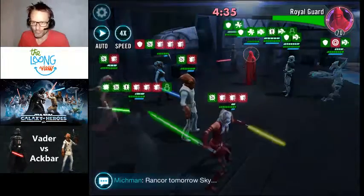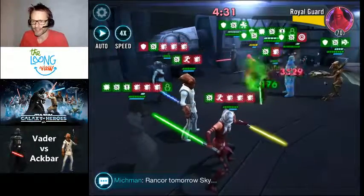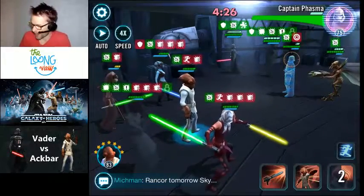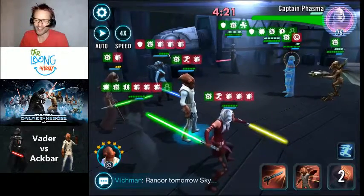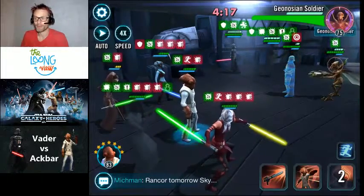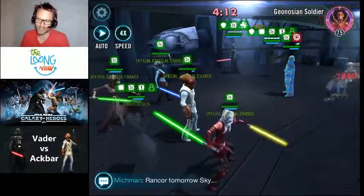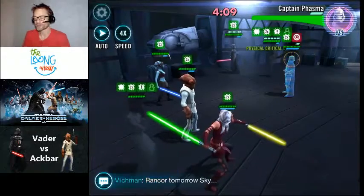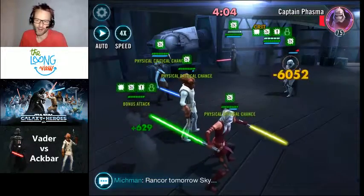Vader's just done his Force Crush move, which has hit some of my characters with a negative status. What Ackbar is brilliant at is his 'It's a Trap' ability, which dispels all negative statuses. When it does that, the characters gain nine percent of their maximum health for each status dispelled. So you can see some of my characters are getting a 36 percent health boost — it works almost like healing.